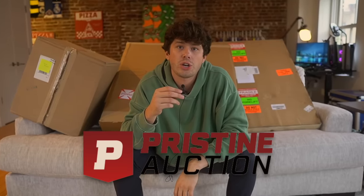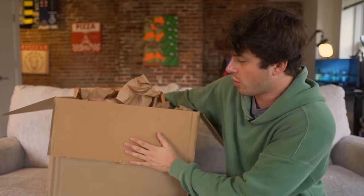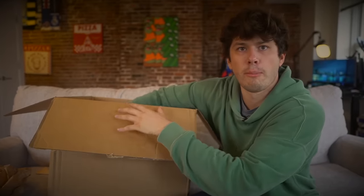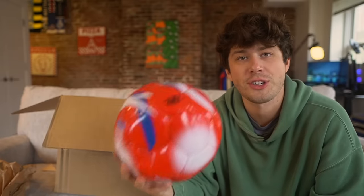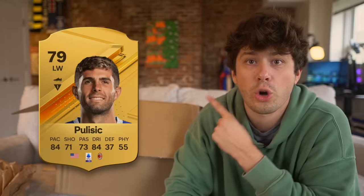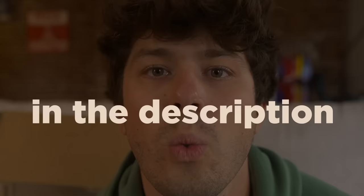Shout out to my friends at Pristine Auction for supplying me with all of these boxes. Box one — Pristine Auctions wrote me a note. Use code BFORT. There are multiple items in this box. Item number one — an autographed football from Christian Pulisic! That is a decent looking autograph. Christian Pulisic will be added to our team on FC24, and throughout this video I'm going to be giving a ton of this stuff away, including this Christian Pulisic signed ball. Details on how to enter will be in the description.